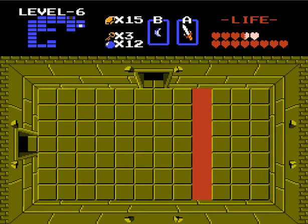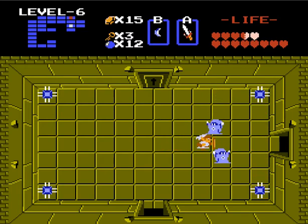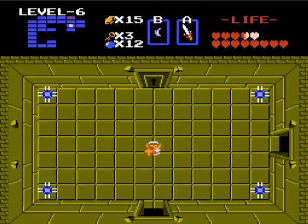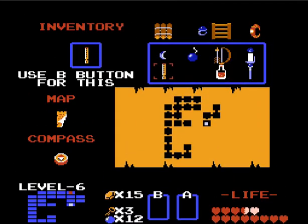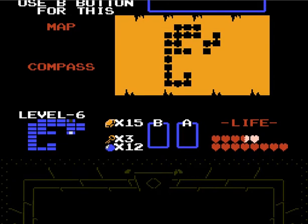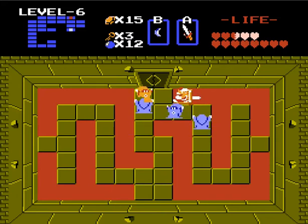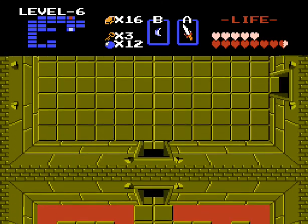Oh, nice. That was easy. And now this room is annoying as shit. Stop knocking me into the traps. Alright, so there's a room down here, which is probably just a trap room, but I'm going to go do it anyways. And some bombs. Well, that was a useless waste of all my hearts.